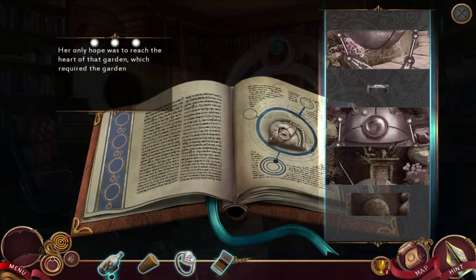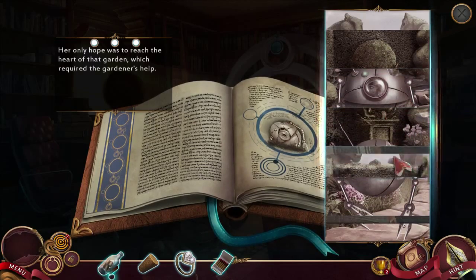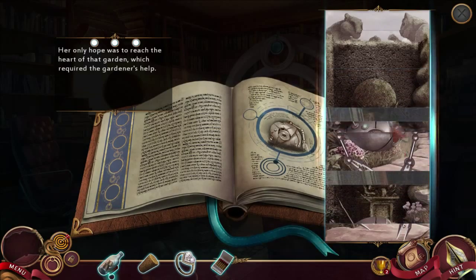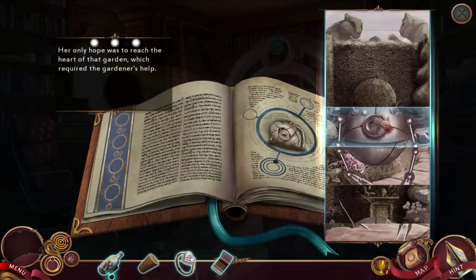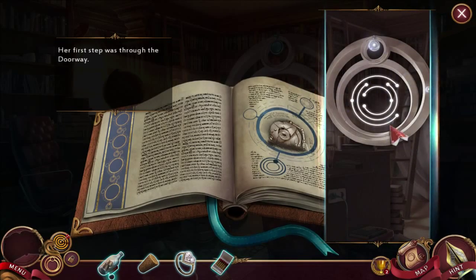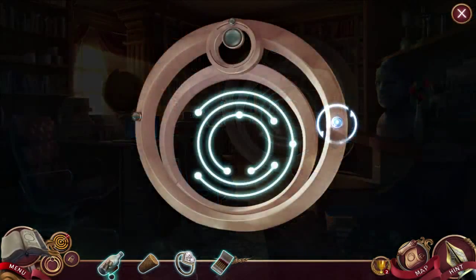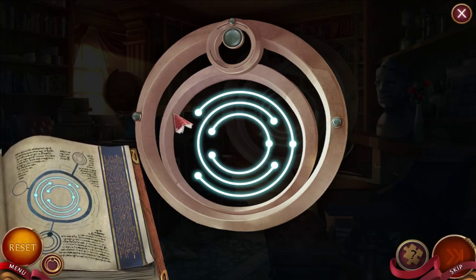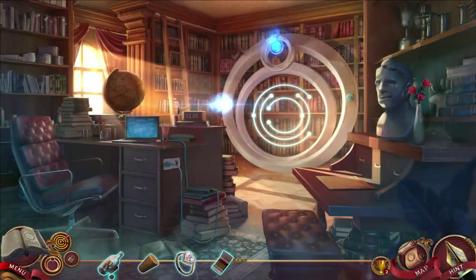Only hope was to reach the heart of that garden, which required the gardener's help. Oh, these pieces are getting smaller and smaller. Let's see here — that has to go there. No, don't do that. It's like a little robot thingy-majiggy, this is neat! The first step was through the doorway. It got all comatose — way to go. Okay, oh boy, let's make this work. We did it! It does look a little like Codsworth — I agree.